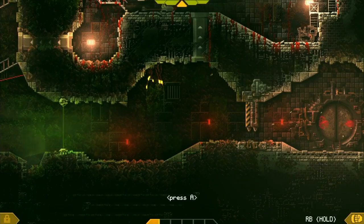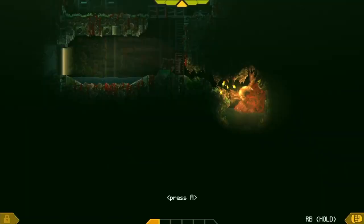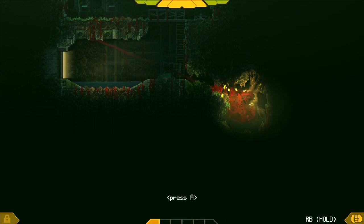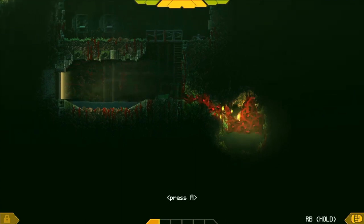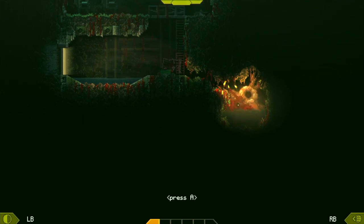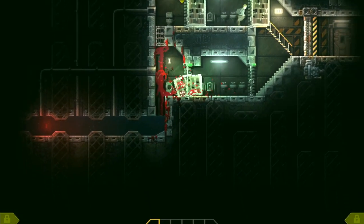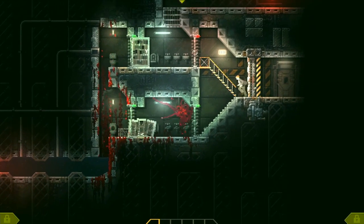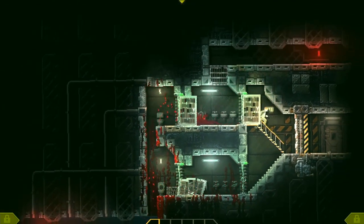Not only is each map really well designed, the level of detail is super impressive too. Beakers will break if you knock them over, vents will buckle under your weight, and the blood of your victims will splatter all over the walls. These may seem like small cosmetic details, but they go a long way in making the experience more immersive.